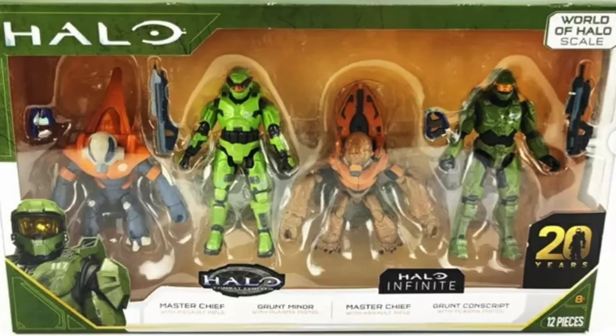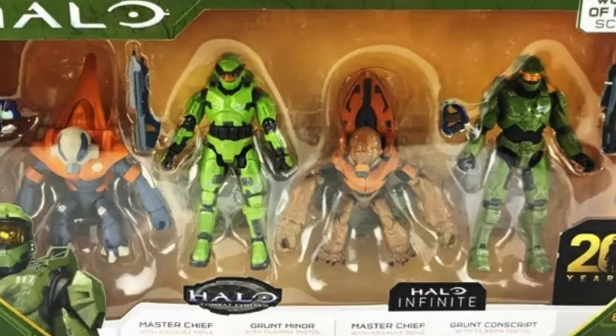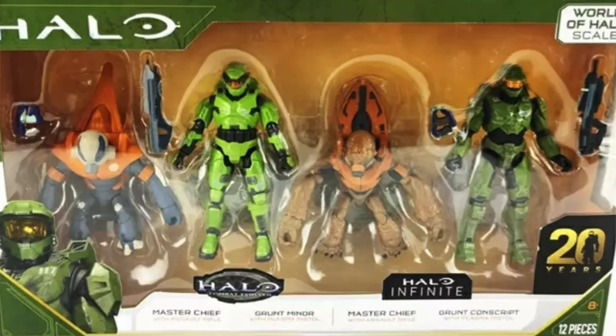Let's run down exactly what figures are included in this, and then maybe we'll touch on the controversy that might surround this set. We've got the Master Chief in Lime Green Combat Evolved style, and Dark Green Halo Infinite. The Dark Green Halo Infinite has some battle damage on the chest, as per usual. And then we've also got the two Grunts — the Grunt Conscript, nothing new there, and this CE Grunt. The Combat Evolved Grunt is a little more puffy, a little more cute, a little more teddy bear-like, with that classic jutted-out methane pack that sort of spikes into the air.